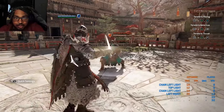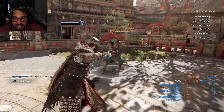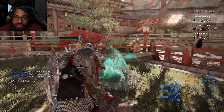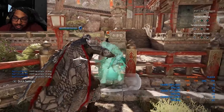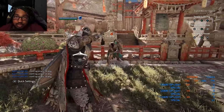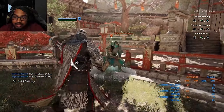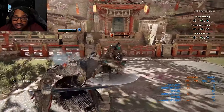Going over Black Prior, the first thing we'll cover is his bash. Black Prior's bash does around 14 damage as a startup — it's more of an opener. It is a bit delayed, so you will have to use this bash wisely because people will tend to react to it. It does 14 damage and costs 9 stamina.